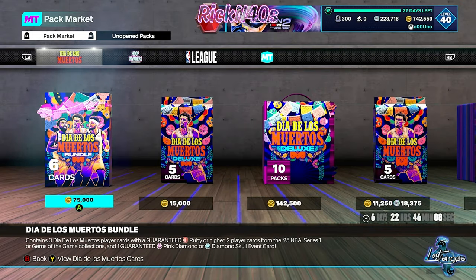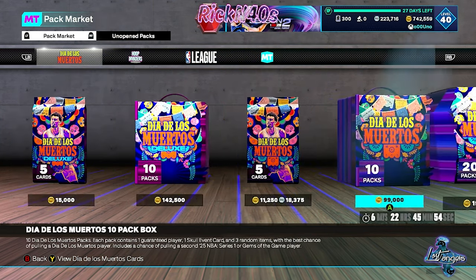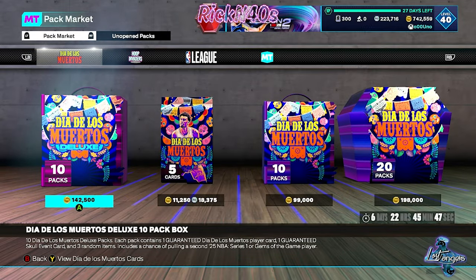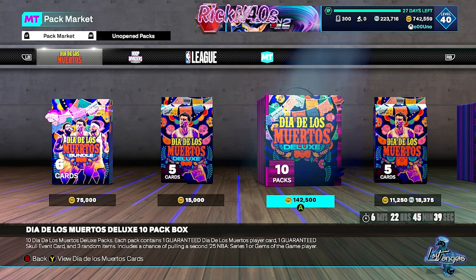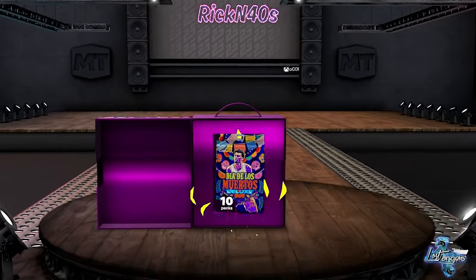This is getting hefty. They got the 20 bundle — six cards for 75 VC. They have the deluxe 10-pack for busting. They don't have a deluxe 20 pack, just a regular 20 box — they should have a deluxe 20 pack. For the first time in a long time, I think we're going to bust a deluxe 10-pack. Let's get to it.